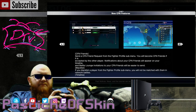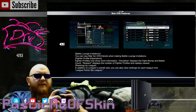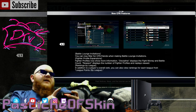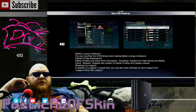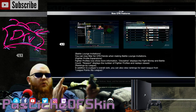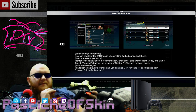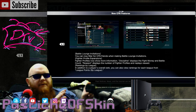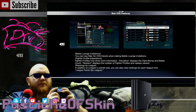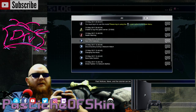The timeline doesn't give much detail beyond the label itself. For Battle Lounge invitations, you can now filter by CFN Friends. Fighter Profile expansions show more information: Discipline displays fight money and battle account, and Respect displays the number of Fighter Profiles and replays viewed. If someone is ranked high and watches a lot of replays, it signals they're studying technique — you might not want to mess with them. In addition to overall ranking, you can also view rankings for each league by league points.